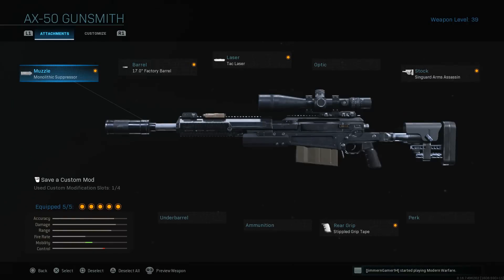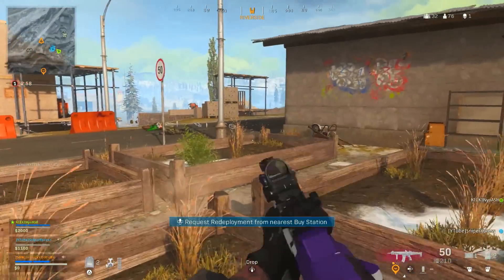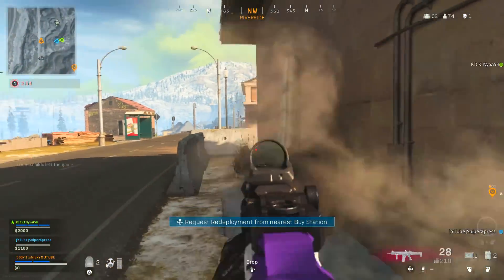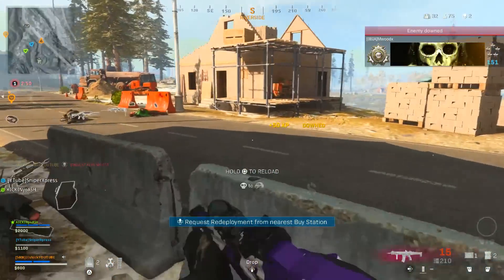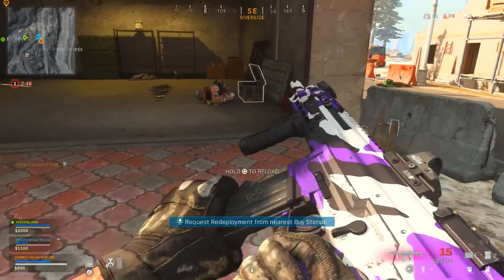For the muzzle on this class, use the Monolithic Suppressor — same as the first class — for sound suppression and damage range. We need as much damage range as possible because the next attachment will reduce it. We do lose ADS speed and aim walking steadiness, but that's the only ADS loss on this class — we'll be gaining a lot of it back with subsequent attachments.